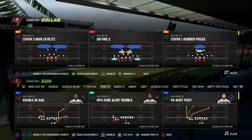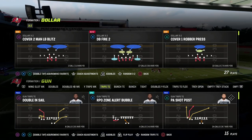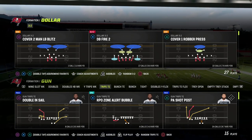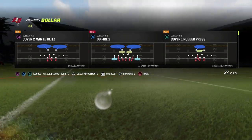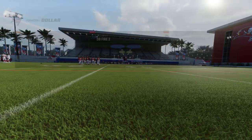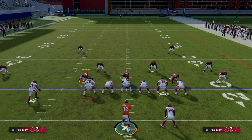In this video I'm going to show you how to motion block to pick up the best blitz in the game out of the dollar three-two, the DB fire two, or the spinner defense that you're seeing a lot of competitive players use at a high level. Motion blocking is a great concept to pick up these pressures, and we're going to walk you through how to utilize that.